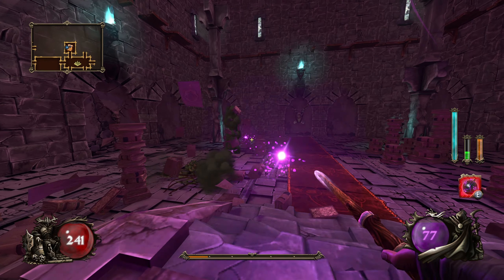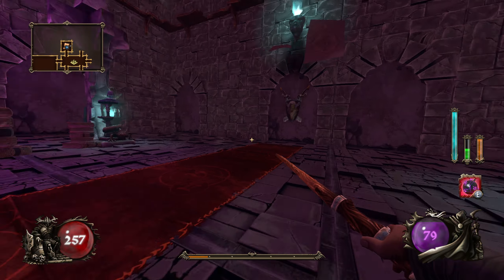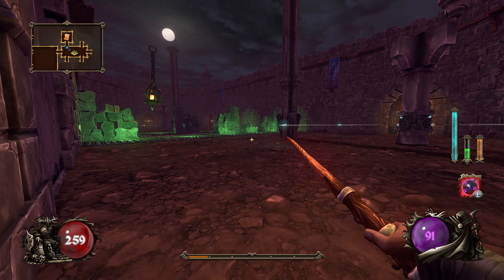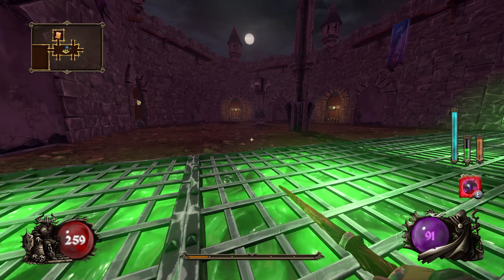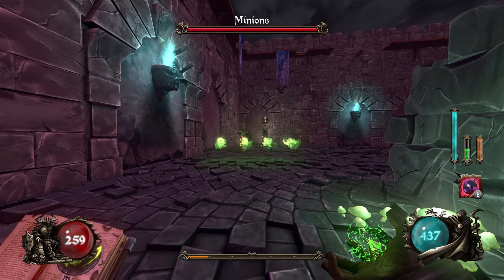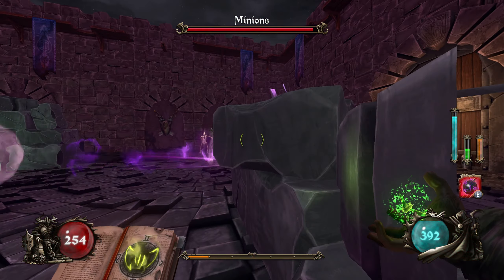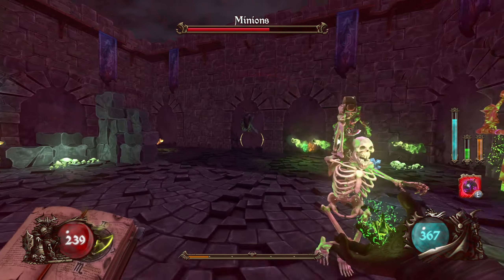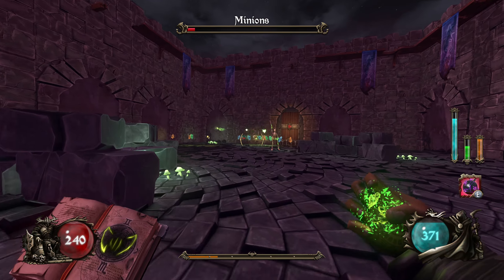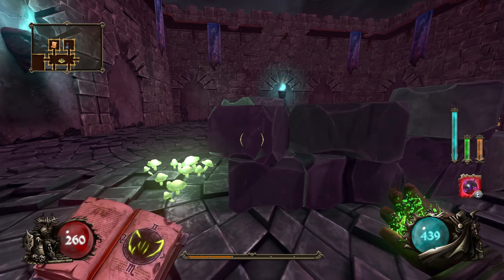Let's also destroy all the stacks of books because we're not at max health and I will take any excuse to try and be at max health. Very carefully try and walk through here. That went pretty nicely. Don't get stuck on stuff. Poison doing good work. Grab all this. Staying at max health again, which is really nice to see.